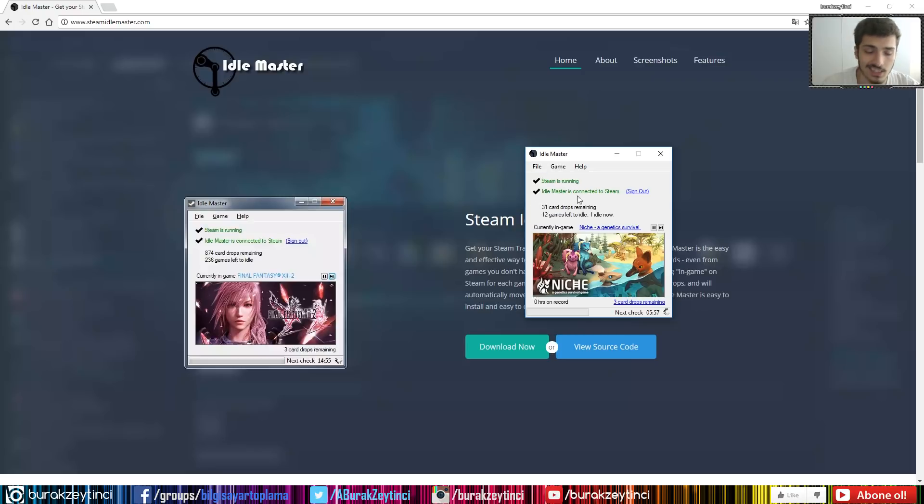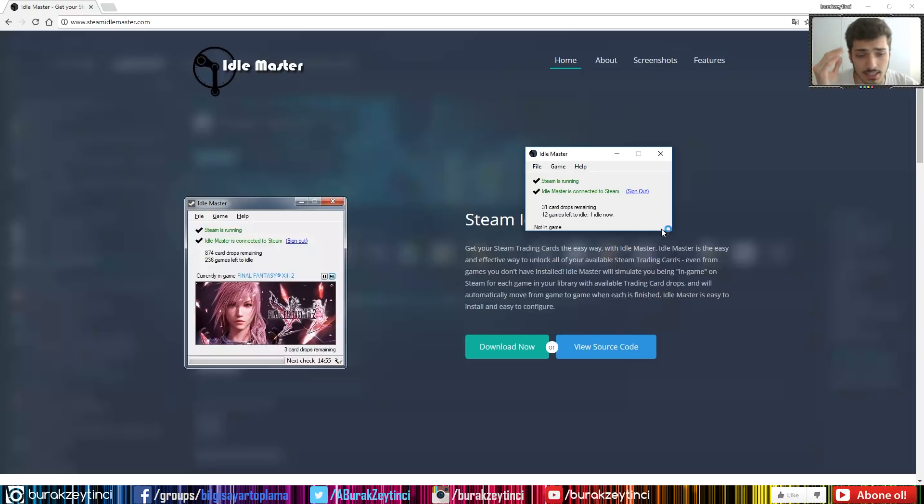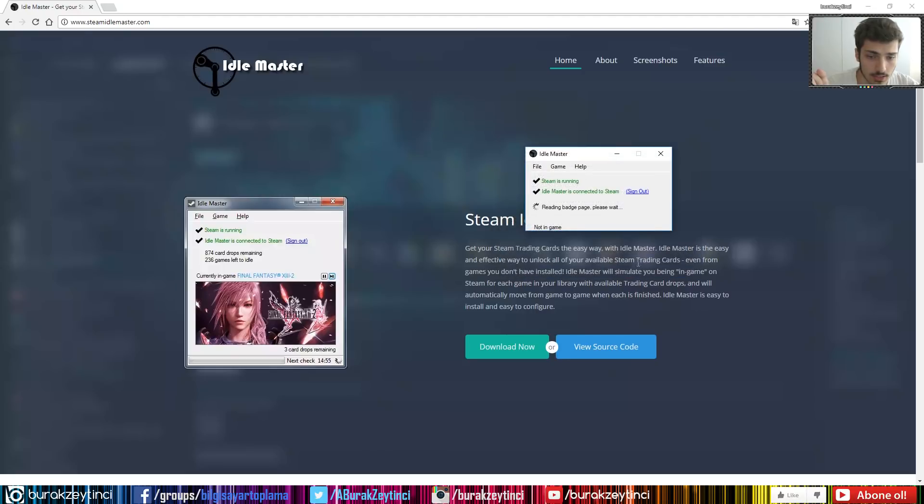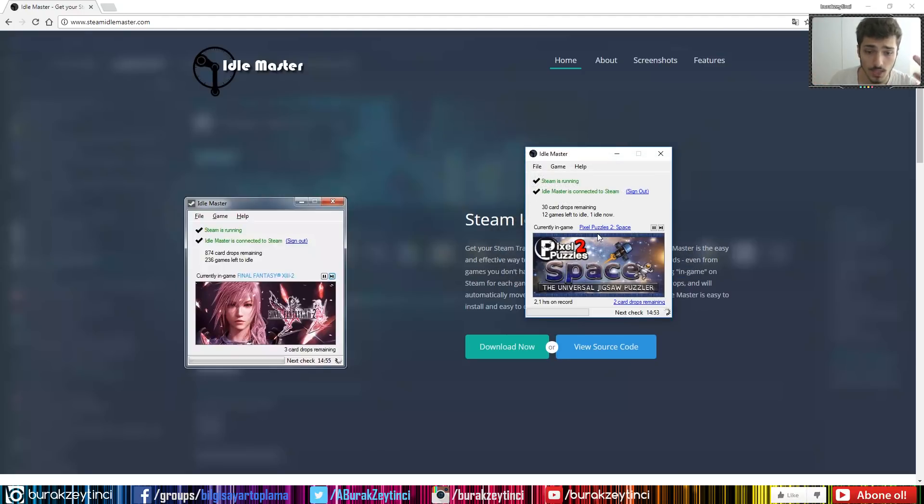Go to Settings again, select 'Idle each game individually,' and start over. Two minutes ago I had 18 games left, but now I have 12 games left. So that's the fast method — use it.